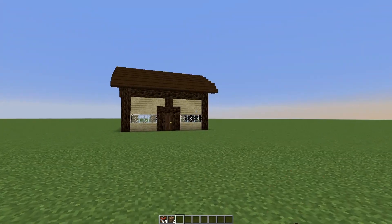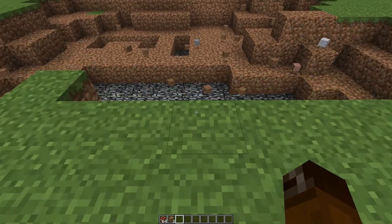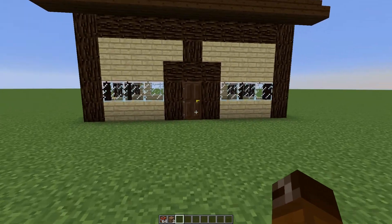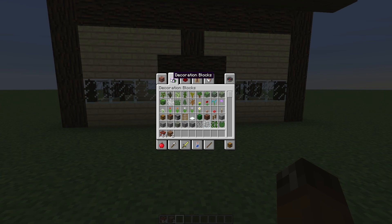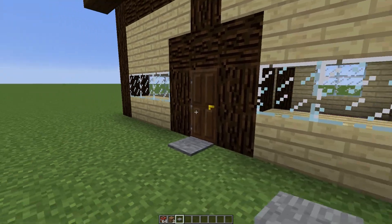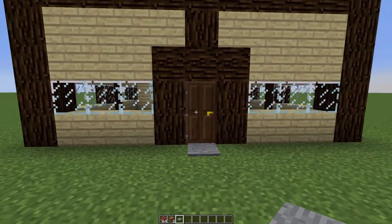I wonder if I can think of a better way to use redstone and TNT. There's got to be a way to make them look good. I'd like this door to open automatically when I go through it. Let's go ahead and put down a pressure plate. That's always convenient. So there's a good idea for you.